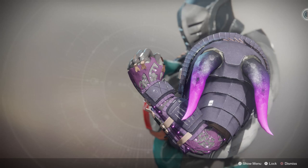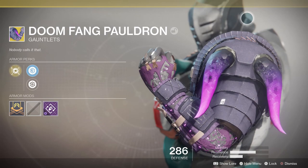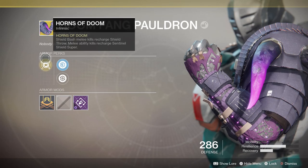You absolutely have to take the bottom skill tree for the Sentinel if you want to take advantage of this, because you get so much shield energy back that you won't have enough to throw.